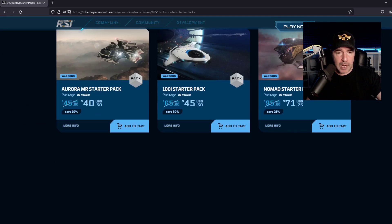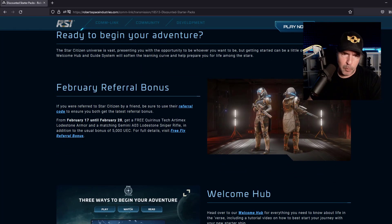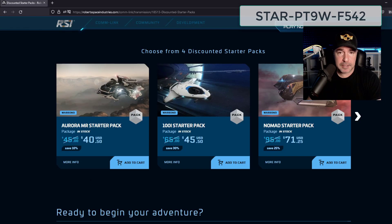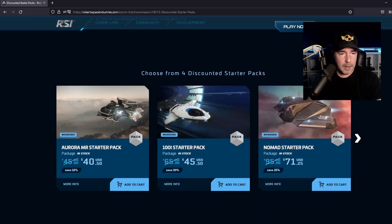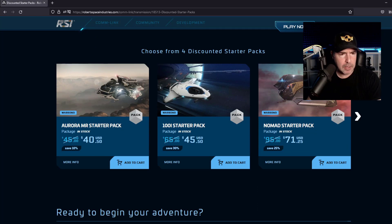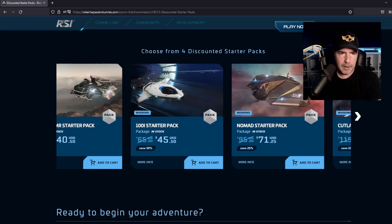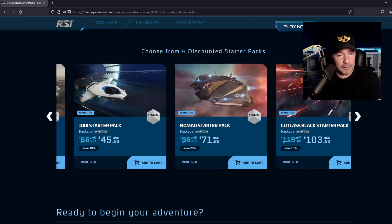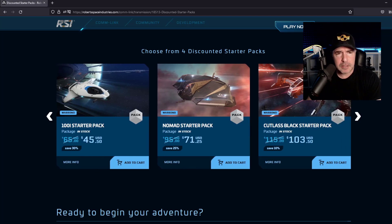Let's take a look at the prices. The Aurora MR is $40, down from $45. The 100i is down from $65 to $45 — that is decent, not bad. The Nomad is down from $95 to $71. And the Cutlass Black is down from $115 to $103.